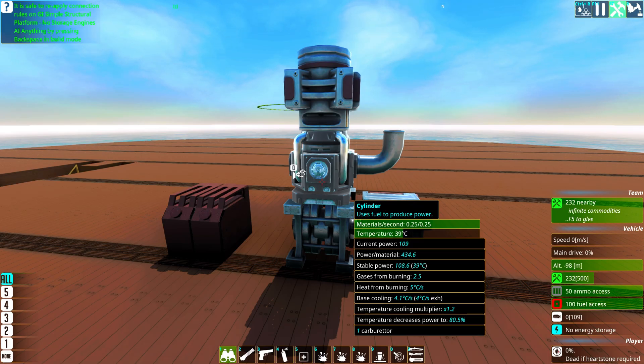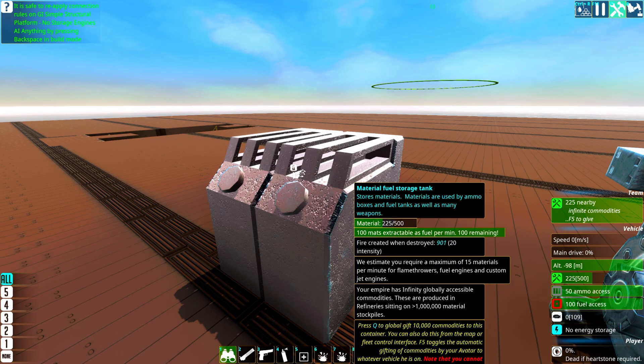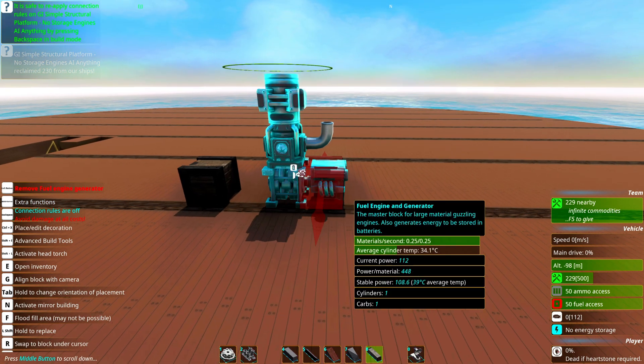To be able to use materials they'll need fuel tanks. The fuel tanks are basically converting materials to fuel as we go. So the more engines you have the more fuel tanks you need. Only having this tank will make 100 fuel per minute. Each tank adds 50 fuel extractable per minute and a vehicle has 50 by default. So if you have a really small engine like on this craft right now you don't actually need a fuel tank.